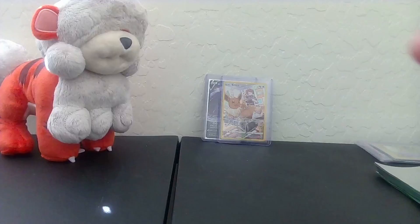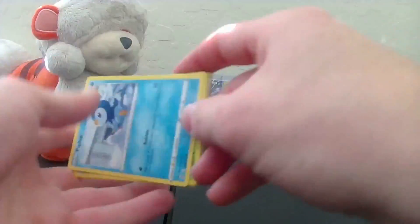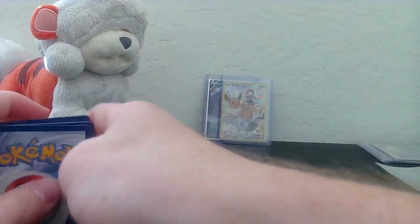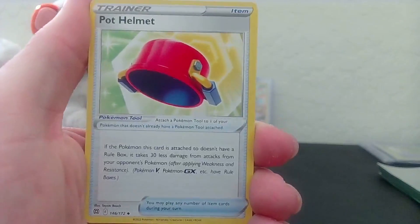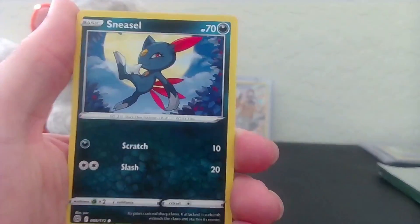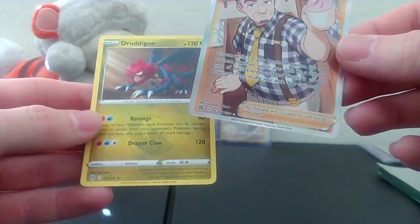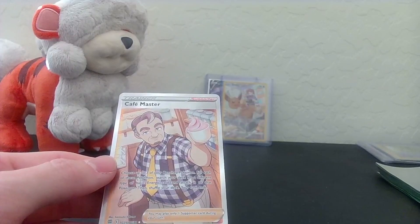We're gonna go ahead and keep going with this opening right here. Boom, code card for ya. Almost forgot - boom, Water Energy, beautiful card. Alrighty, we got a Luxio, a Pot Helmet, Sigilyph, Piplup, Turtwig, Sneasel, Klang, Spiritomb, a Cafe Master Full Art, and a Druddigon. Man, Brilliant Stars you have been really really good to me and I appreciate that.